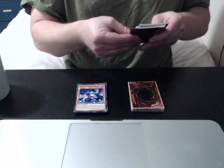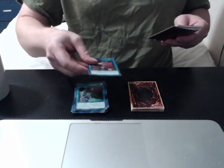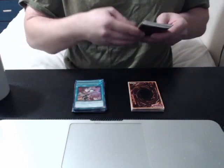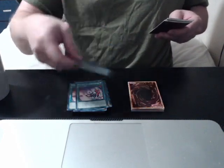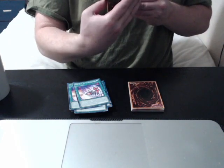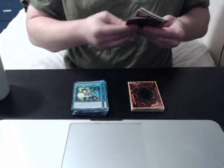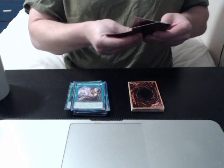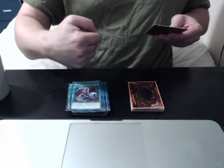Next up, spells and traps. First, three Evil Eye of Selene — the deck can't function without it. Three Evil Eye Awakening, three Evil Eye of Gorgono, one Evil Eye Domain Peridonia, two Evil Eye Repulse, and two Evil Eye Reemergence.